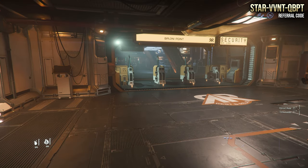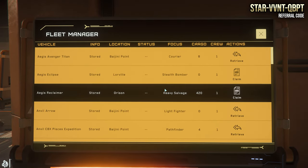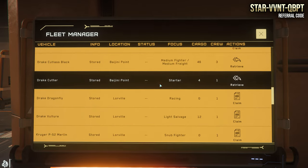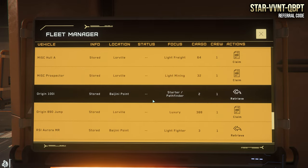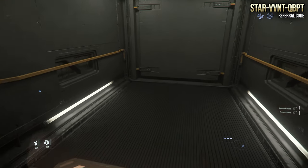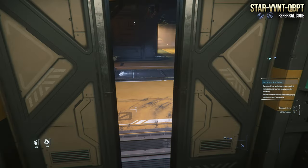Welcome back for another Star Citizen video. In this one I'm going to be talking about the Drake Cutter. It is a starter ship that you can get with a game package — really good if you are wanting to get into the game and want a decent ship to help get you started. I use the Cutter pretty much every day and I have like 35 or so ships in my fleet, all purchased with alpha UEC. Let's get it out on the pad, do a little walk around, and talk about the biggest draw for me with this ship. I also like the look of Drake ships — they're very utilitarian.